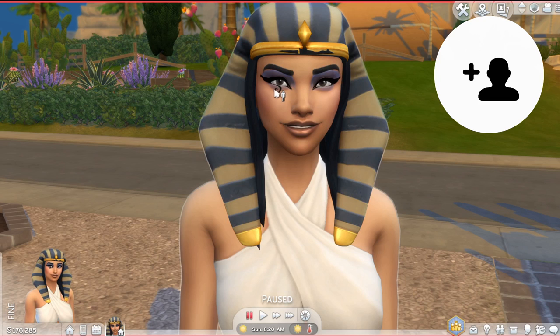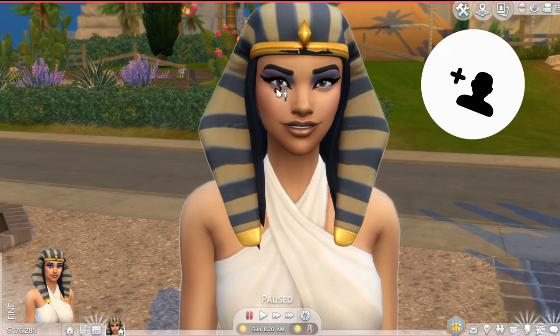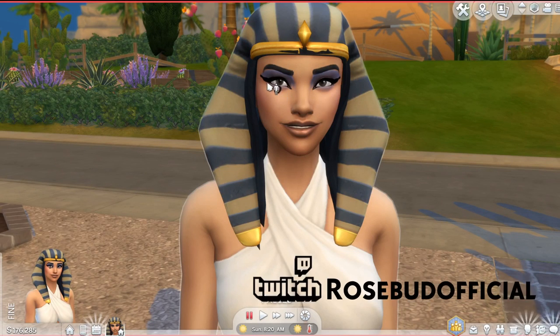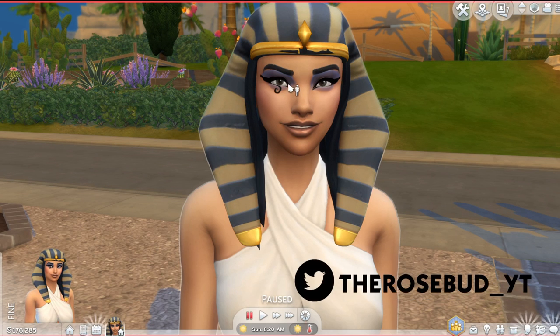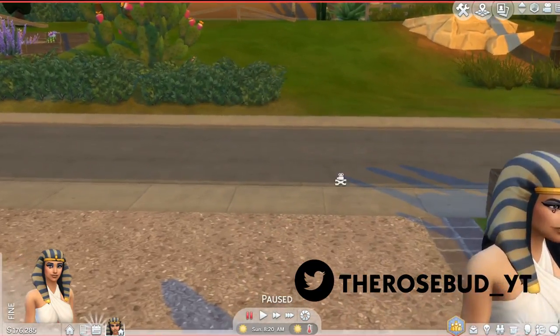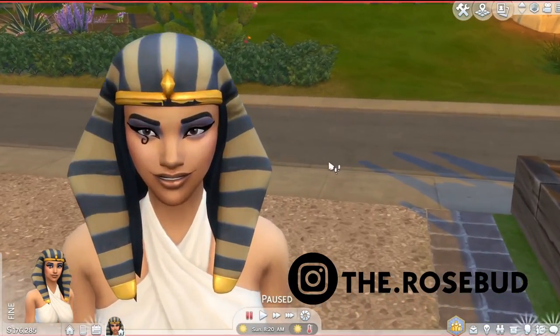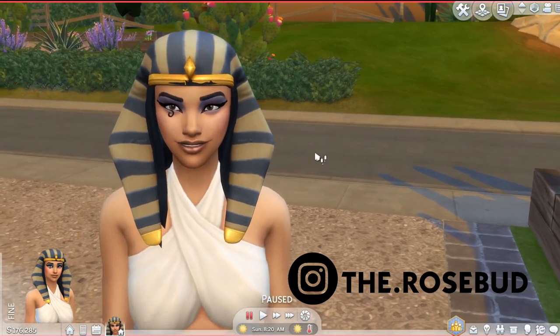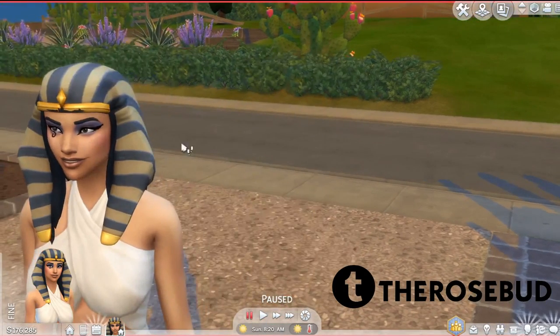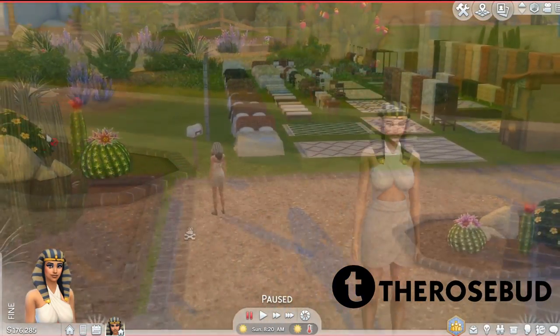First of all, it comes with a couple of new items — an eyeliner with a few variations that look very similar. I chose the one with the curl in it, but there's one without it and one without the long thing in the middle. Then there's this pharaoh hat, which is usually not for female Sims, but I put it on my Sim here because she looked really cute.